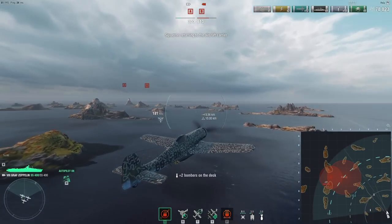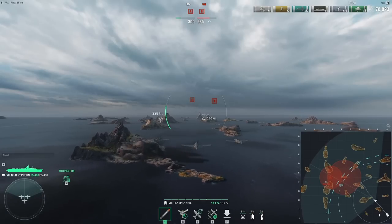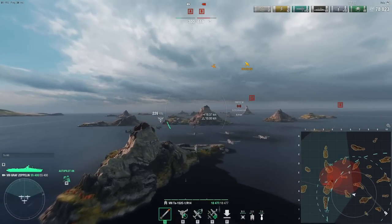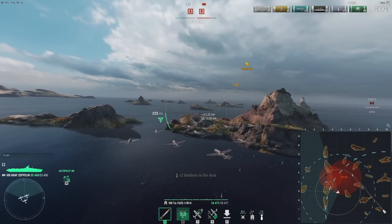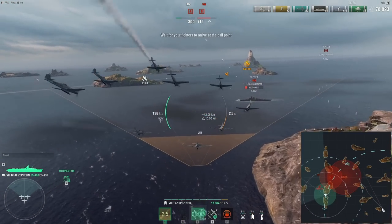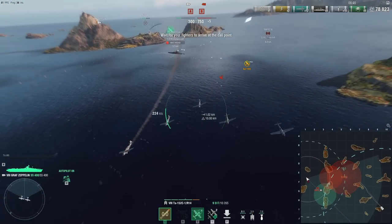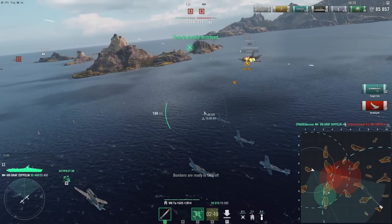I'll start heading closer, directly. Although this is getting kinda sketchy — he has so many points and I'm kind of out of bombers. If he actually hugs this island closely enough, he might be in a very good spot. I should have probably dropped a fighter plane earlier to know where he is. Oh, never mind — he didn't hug the island. That's a mistake. But he is getting points rather quickly — and he's dead. There it goes.